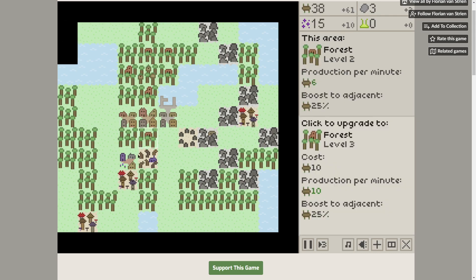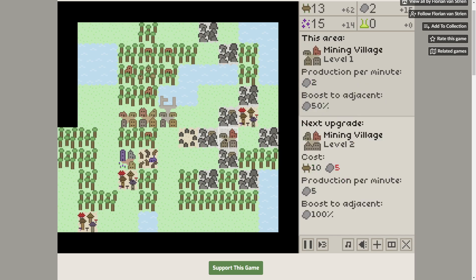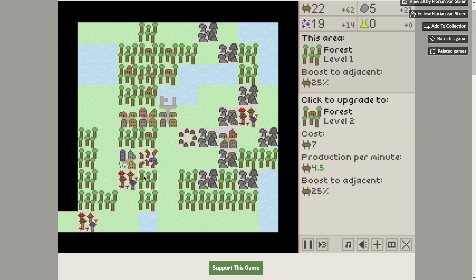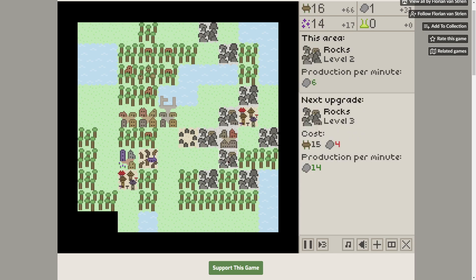We can upgrade him. I have no stone coming in — let's go ahead and put in some stone. I want a mining village here to help out these three stone spots. Five stone will get you bumped up. I probably should get some stone — this guy's about to go away. Let's bump up the magic and the rocks.